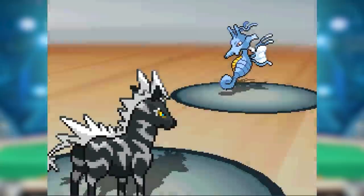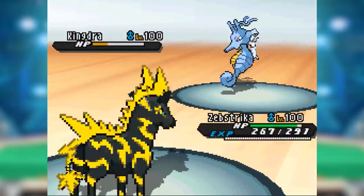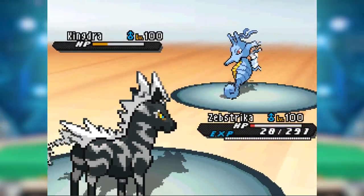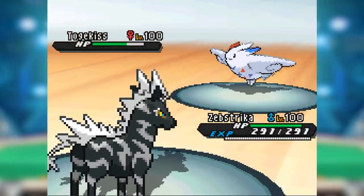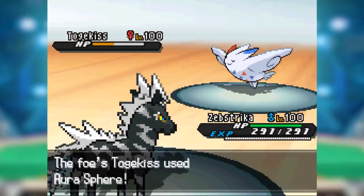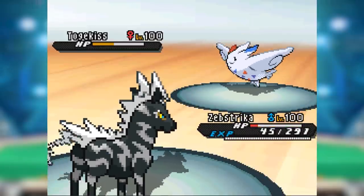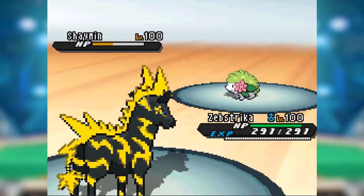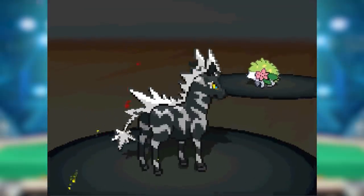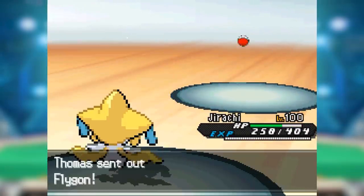Manetric was actually offensively threatening, whereas Zebstrika was not. Like most electrics, it had a movepool geared towards special attacking, and a base Special Attack stat of 80 — weaker than Piplup. If Zebstrika's Special Attack had been swapped with its perfectly solid base 100 Attack, it would have been much better off. Instead, it was just too weak to actually perform in practice, even in matchups where it seemed threatening on paper. Even most of its super effective hits required targets to be significantly damaged before they were in any sort of KO range.